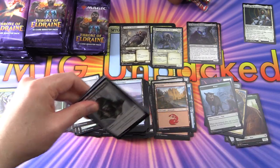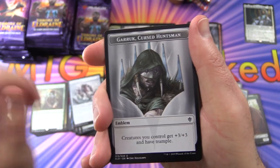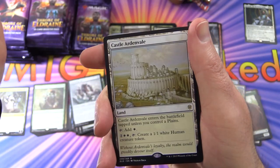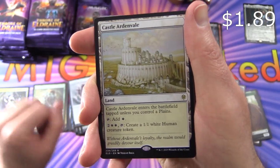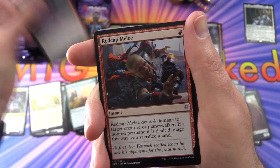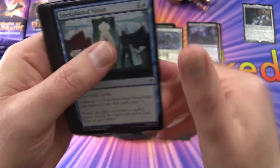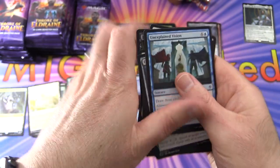Unfortunately I cannot move at Rudy's speed — he seems to have it down to a fine knack. We've got a Garruk Cursed Huntsman token, Plains, and the rare is Castle Ardenvale. These castles are pretty cool. Once and Future, Elite Headhunter, Red Cap Melee. Let's take a look at commons — anything jumps out? Nope.